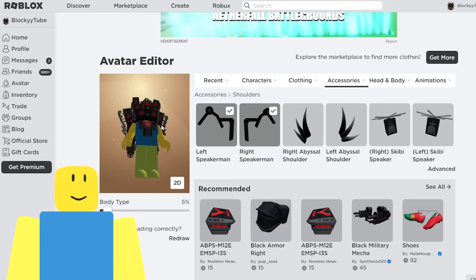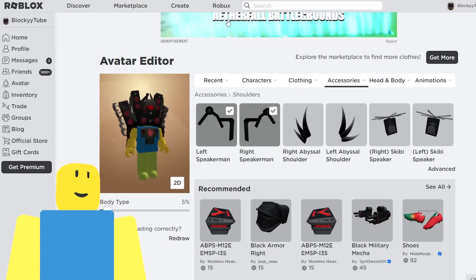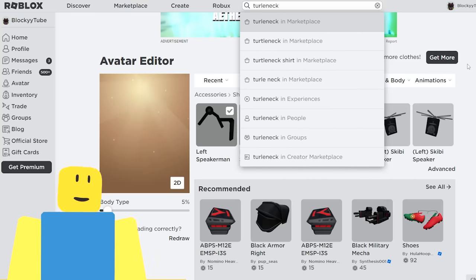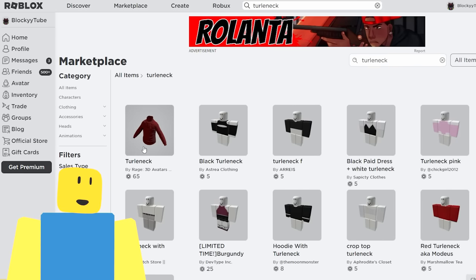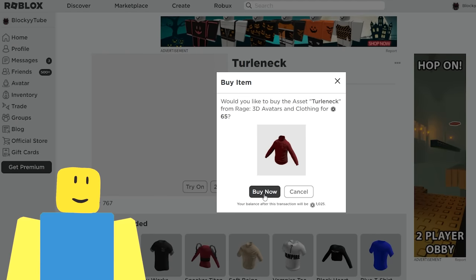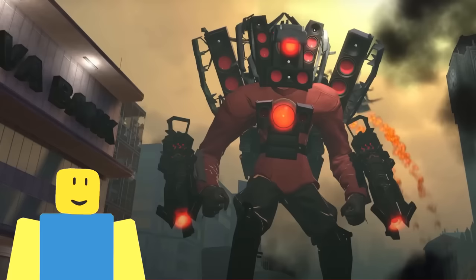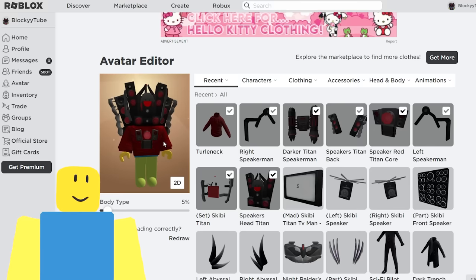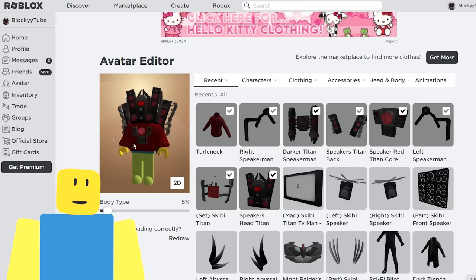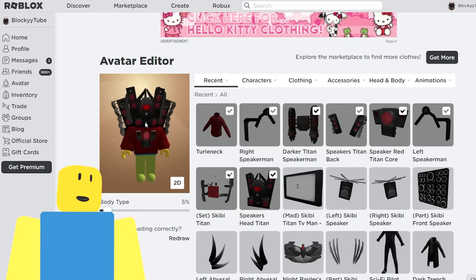Now all we need to do is start getting the fashion style going. We need to make our avatar big and dress him in a nice red shirt, a red jumper, and black pants. To do that we're going to start with a turtleneck — except this one's called 'Turlyneck' because I think they misspelt it. That is perfect — that's exactly like what the Titan Speakerman wears. It's red, it's got the turtleneck. At the end of this, this is going to look way more realistic than just a Roblox avatar wearing a cosplay — it's legitimately going to look like the actual Titan Speakerman.